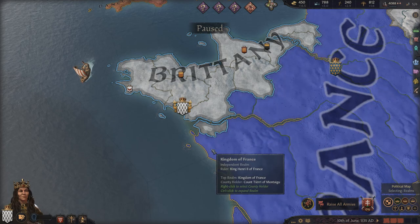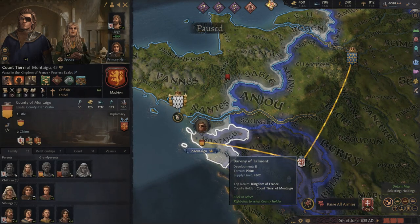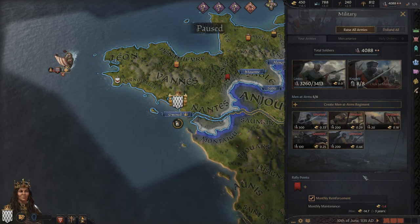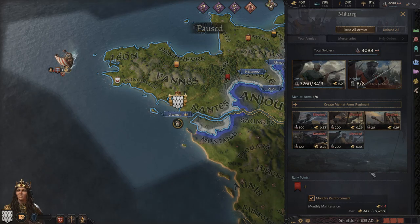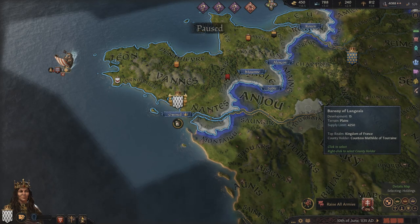Special soldiers are maintenance-free armies — like levies in that sense — but they do not reinforce. When they're gone, they're gone. They're only attached to certain historical characters. In 867 there are three: all Viking — Heston, Halfdan, and Ivar. In 1066 we have more: Bilma, Rohana, William the Conqueror, Harold of Norway, Harold of England, and the Seljuks all have special units. Some are even inherited — if William dies, some of his special units pass to his son until they are completely gone. Just be aware of them, don't be too scared.